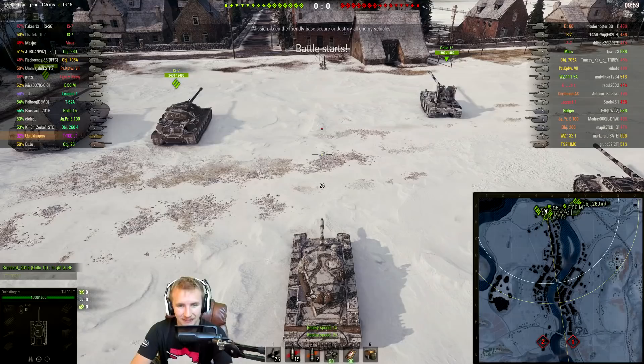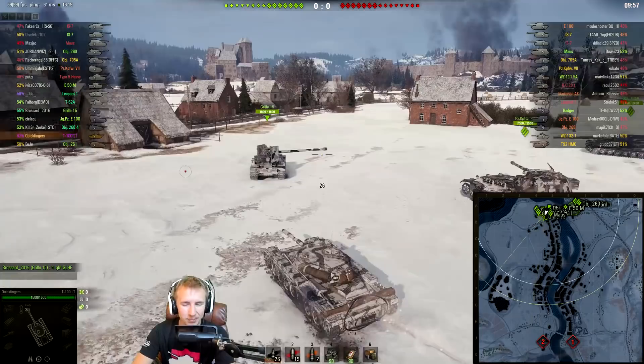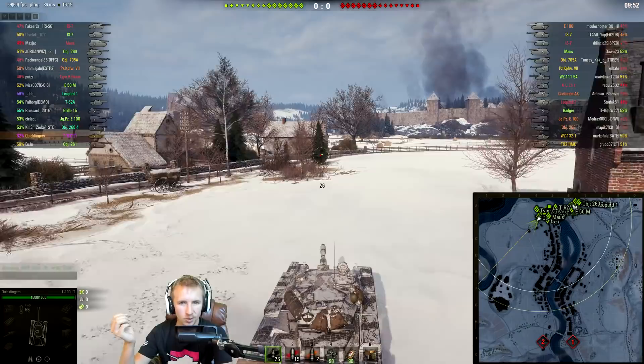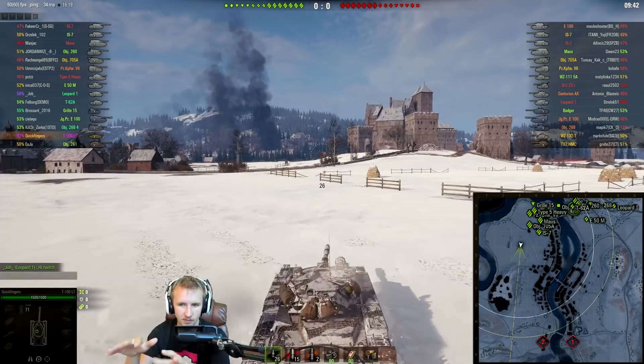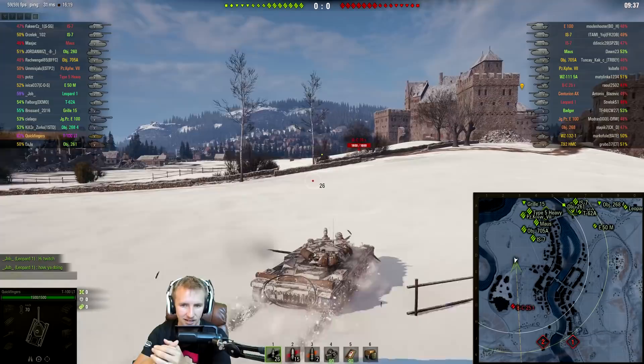Double dose of gameplay today. This time we're rolling out on Erlenburg, which since update 1.0 has been one of my favorite maps for light tanks. There are so many open fields the enemy have to cross, so many little bushes to use, and undulations to hide your tank behind. This has really become one of the best light tank maps in the game, along with Malinovka and Prokhorovka.